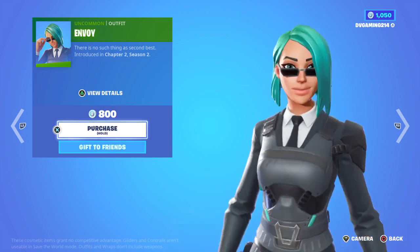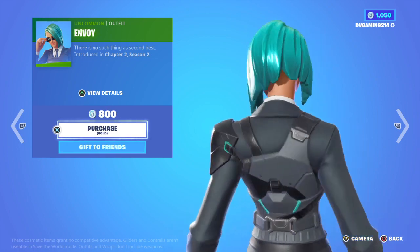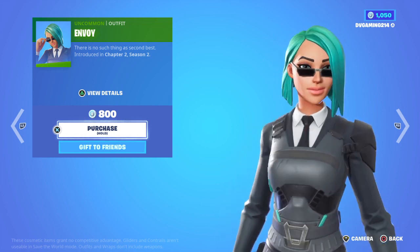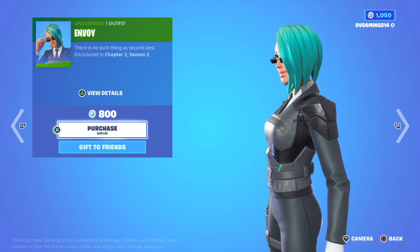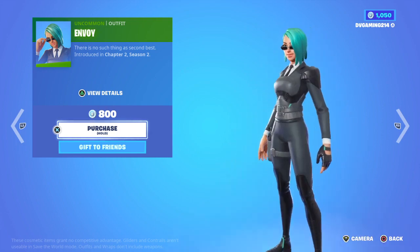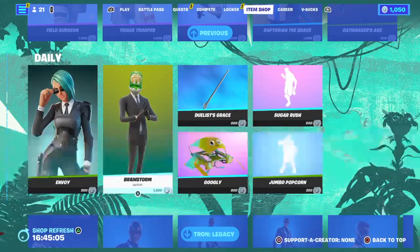Then we have this — never mind, then we have this dumb skin. Nah, I didn't see nothing. Then we have this skin — what is that hair? I don't think that's a normal hair color, but it matches your eyes, no cap. Okay, this is a good skin, buy it.